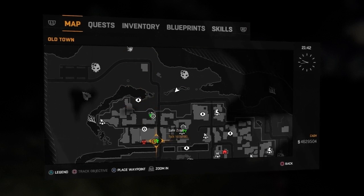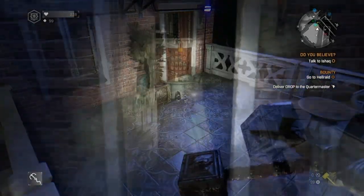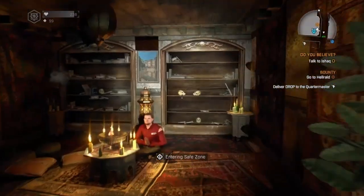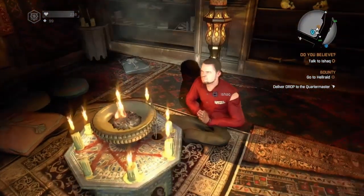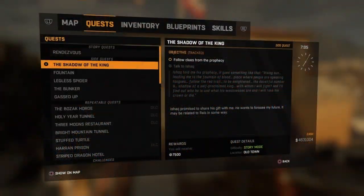The next stage is back over to the location where you first picked up the mission. Once inside, you'll be prompted to place the herbs just there in front of you, and then you'll be able to start the next quest.